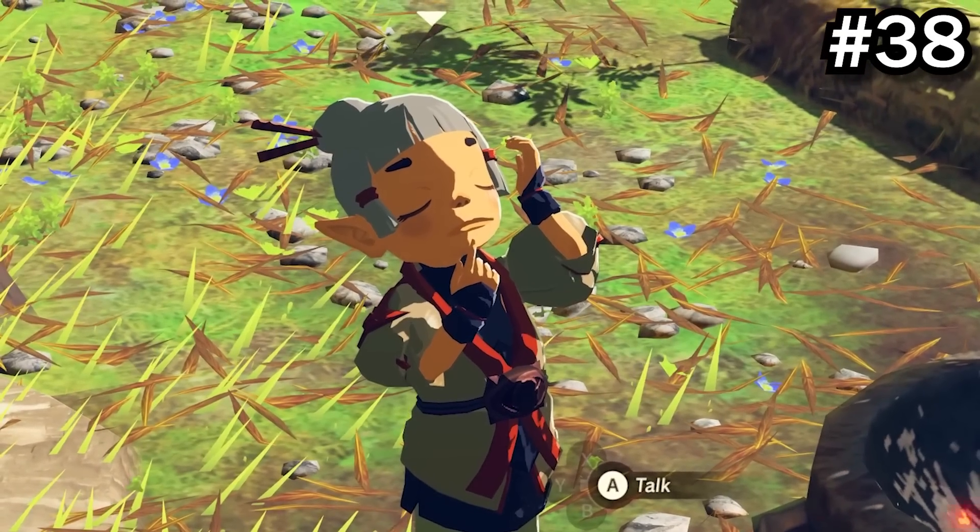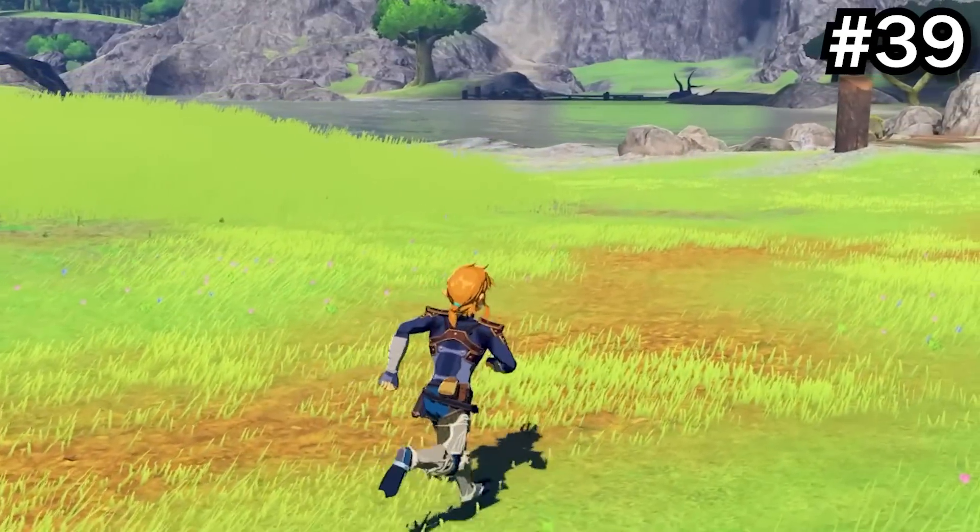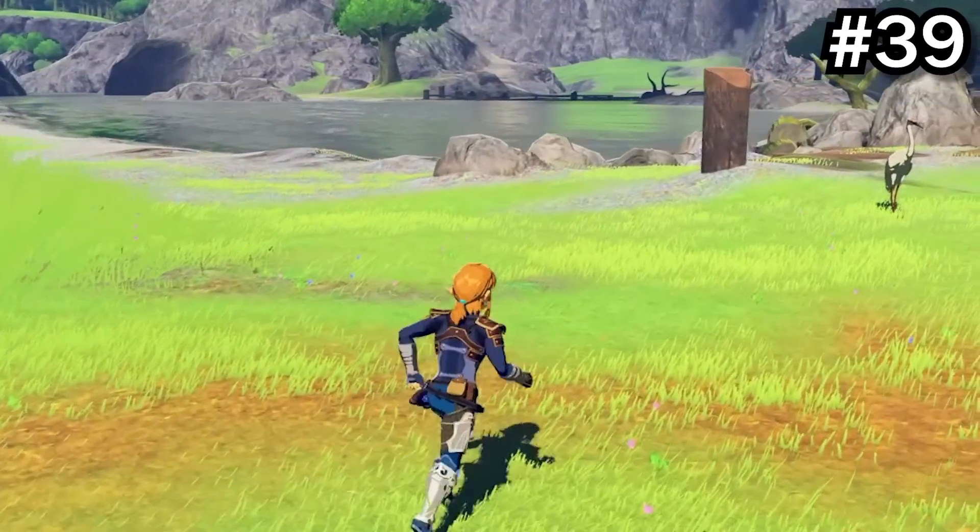Most of the NPCs in Kakariko Village are named after fruits. Breath of the Wild was originally planned to have aliens in it, but after a few weeks of designing, they gave up on it.